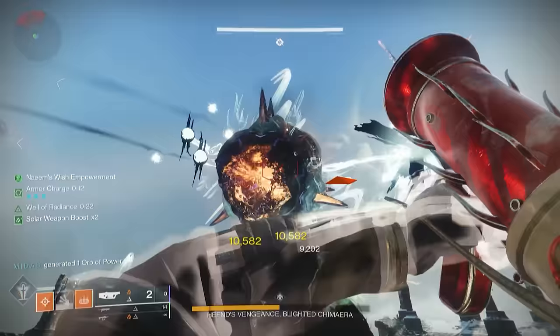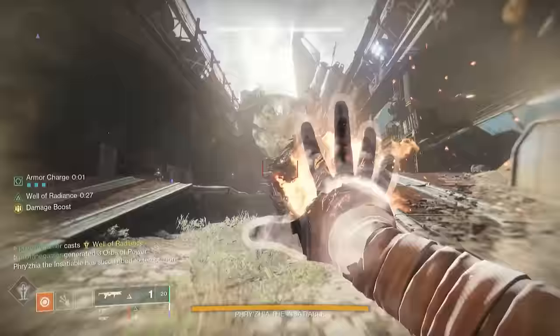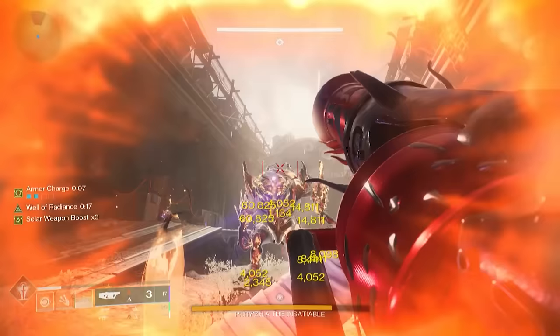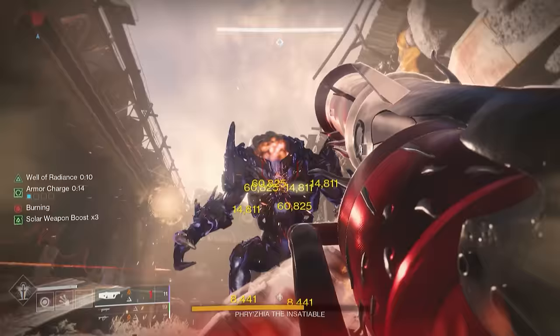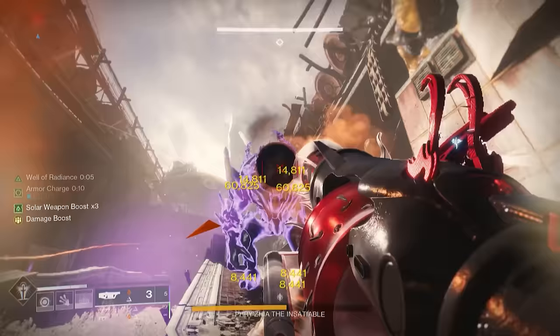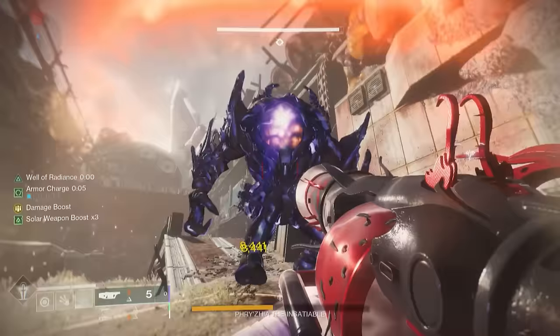What I like most about the Cry Mutiny's damage potential right now is that it keeps our exotic option open to use weapons like the Izanagi's Burden, the Wither Horde, or the Lumina. Like any weapon loadout in Destiny, the benefit of grenade launchers will be circumstantial to your activity, and in some cases it will depend on what the rest of the team is running. With that said, if your team is full of legendary rockets with Gjallarhorn, you're probably better off sticking with a rocket launcher.